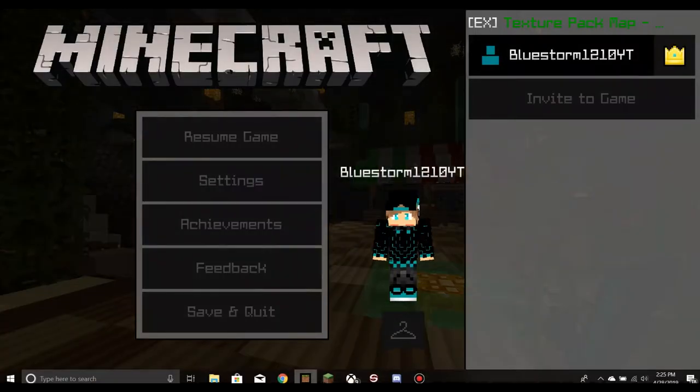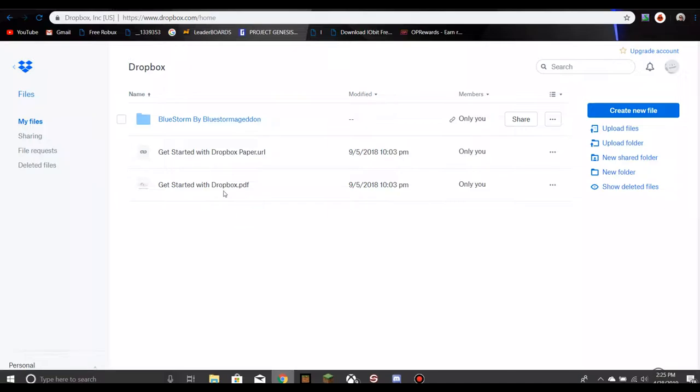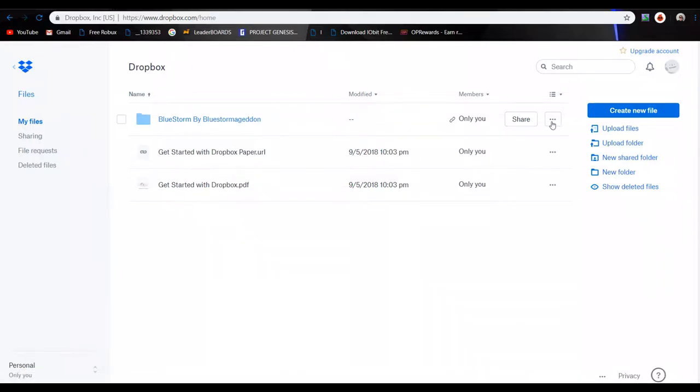First, you want to go to the link I put in the description, which is the texture pack — it should take you to a Dropbox. Next thing you want to do is hit this one right here and then hit download, or just find a download button on the screen.